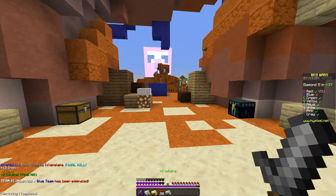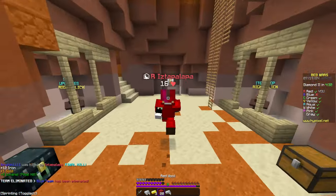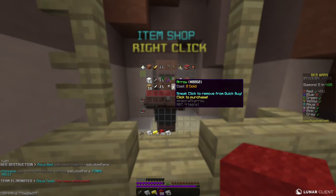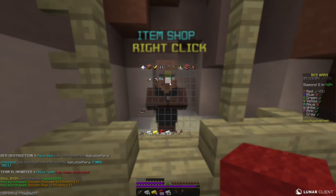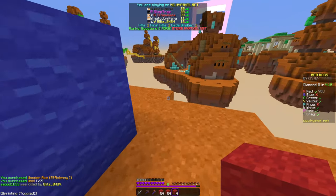Depending on how much health you have by the end of the fight, you might need to gap up or something. I usually try to break the bed and then kill them, but either one works. Next thing we're gonna do is buy some tools and some more blocks so we can rush the next space. Looks like gray hasn't done anything - kind of funny.